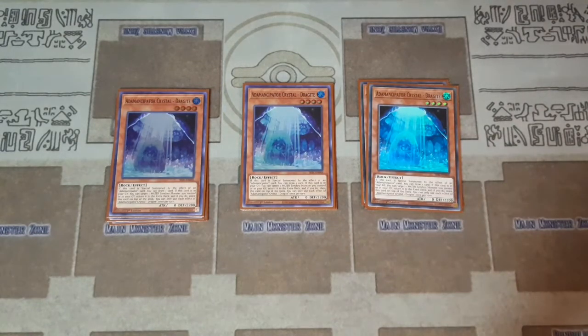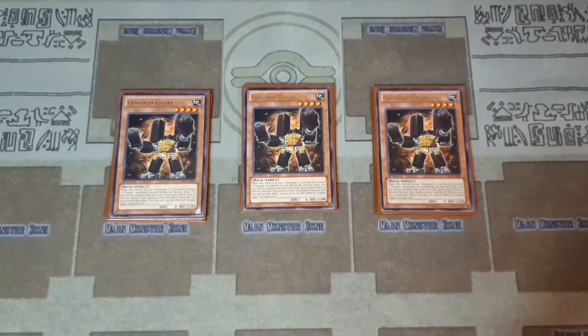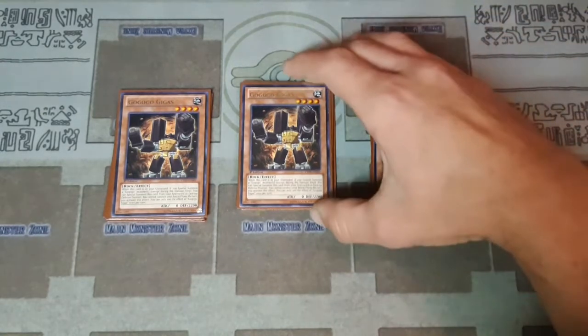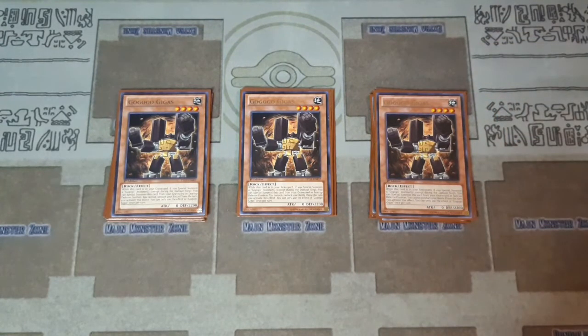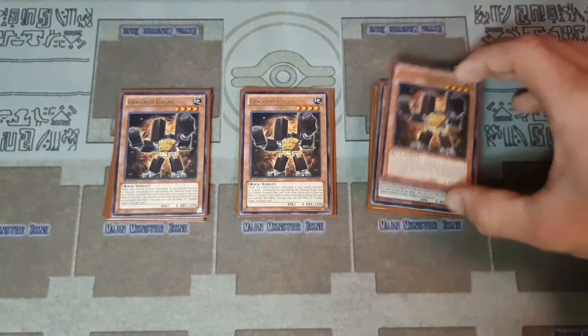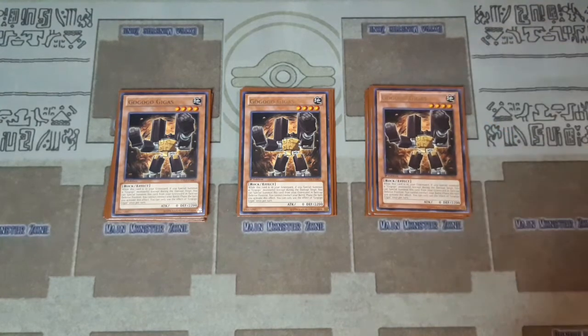Dragite also helps recycle your water synchro monster. I'm playing a very small Go Go Go engine — not the full Go Go Ga Ga Zubaba suite — because I think you don't need the full engine; this deck can still put out strong boards with tight, consistent engines. Go Go Go Gigas: when it's in your graveyard and you special summon a Go Go Go monster, it can special summon itself. With Analyzer, it's easy to set up plays using Doki Doki — discard an Earth level four monster and get the Analyzer.